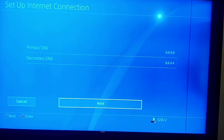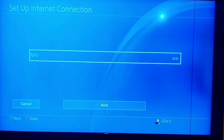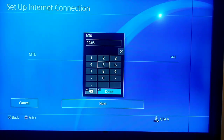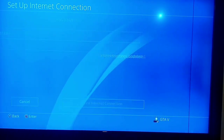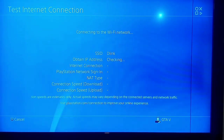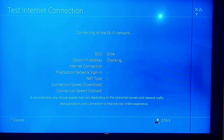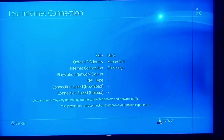After that, press next. Set MTU setting to manual and use MTU 1476. Then press next, select do not use, and test your internet connection. That's all about the second way — you can do this to fix the error.